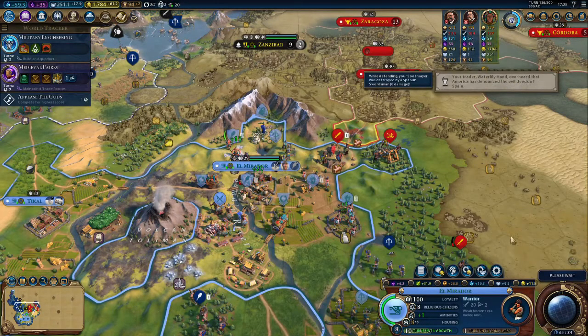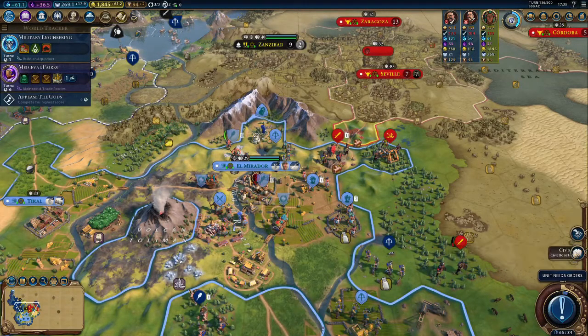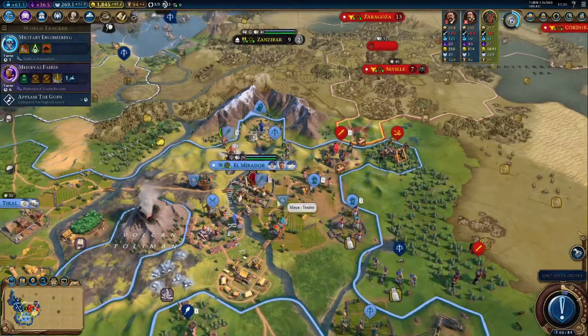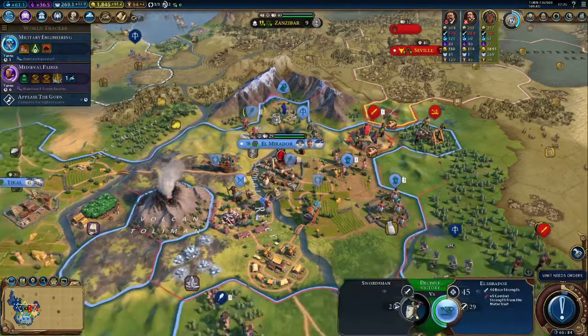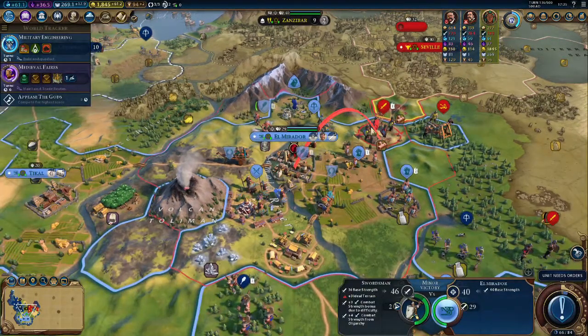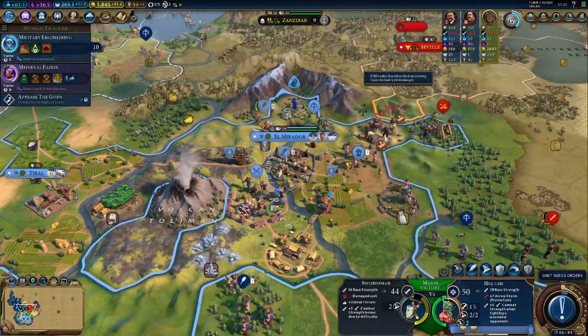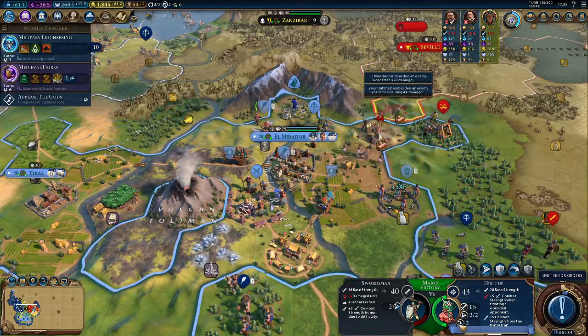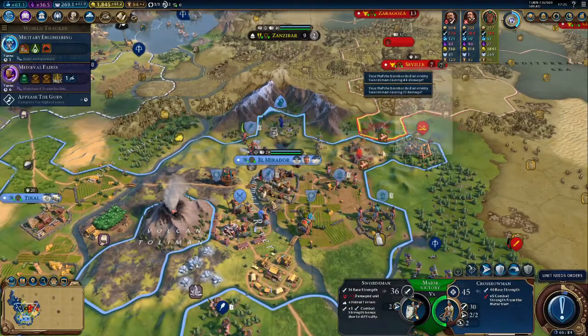That's why I figured they would take out my Hul'che. We got an era score because our population grew. Apparently we got enough iron and that warrior turned into a swordsman — that's awesome! We'll take the shot on him, we'll do a lot of damage. Oh, he didn't die. But now he did.